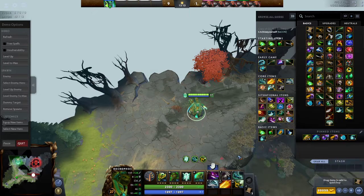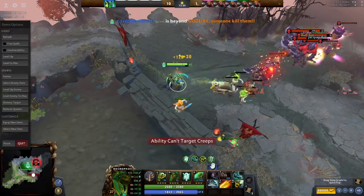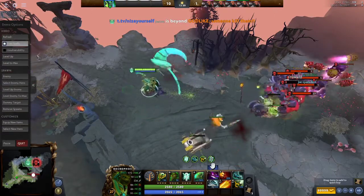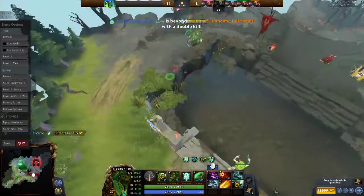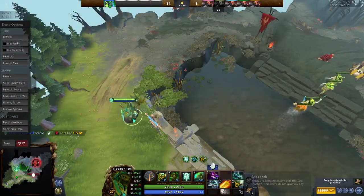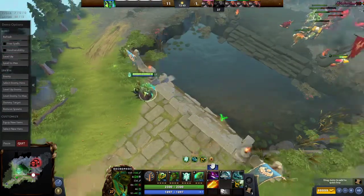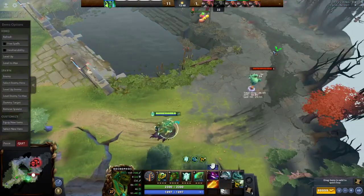You play Necro by building tanky items. Never go Dagon unless you don't care about the game — the combo is Dagon plus Scythe, but it makes you very squishy. Radiance is always good: healing, more damage, more AoE, everything. It's even more necessary because of how Heartstopper Aura got nerfed. You only get Radiance if you're winning though — if you're losing you can't. And only build it if the enemy has PL, Naga, or illusion/summon heroes like Broodmother.